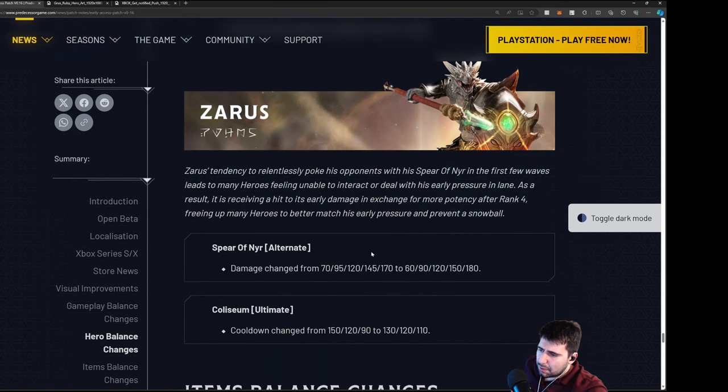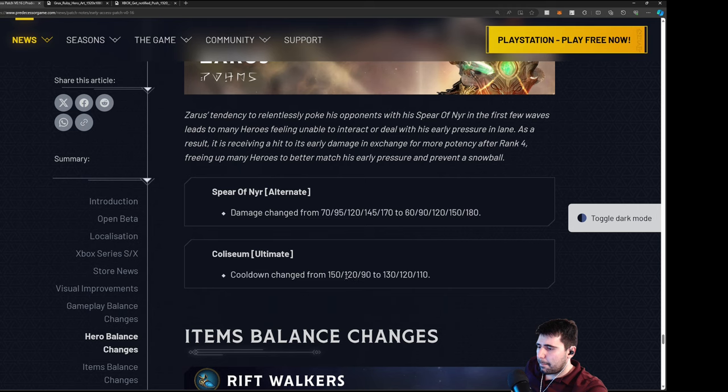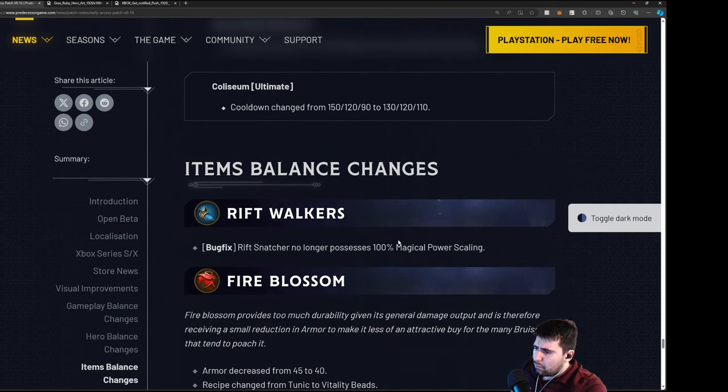Zarus Tennessee — he used to be a big lane punisher, poking with a spear while none of his abilities draw aggro. He gets free stacks, gets a little aggro, basics, then walks away and heals it back up. Damage has changed — nerfing his early game damage a bit and buffing into late game. Cooldown is also changed to be more usable early but less so late game, which is nice because his ultimate is basically always up late game.